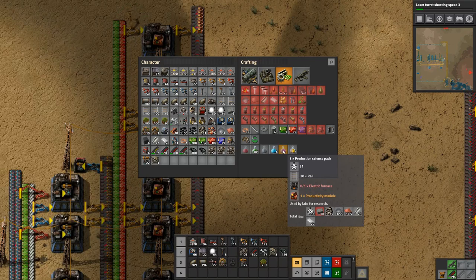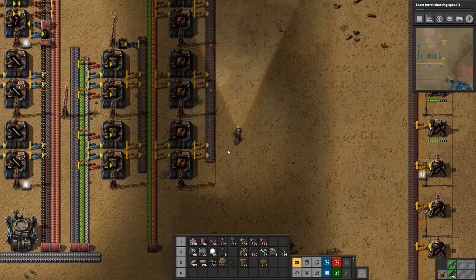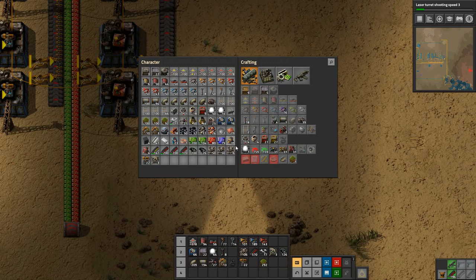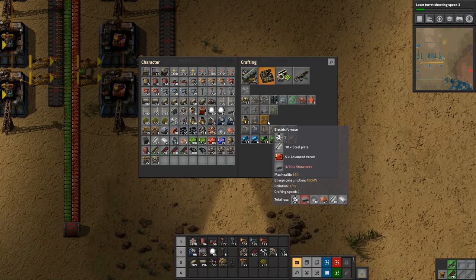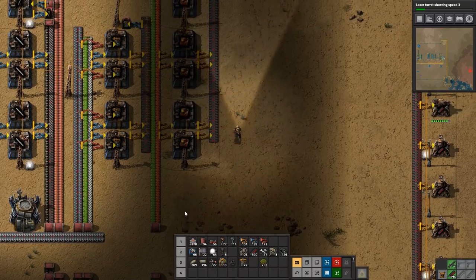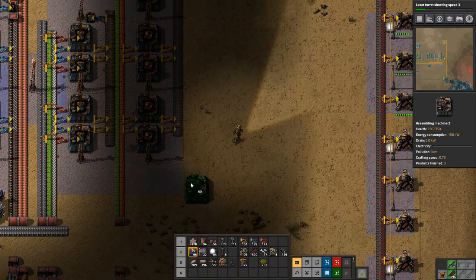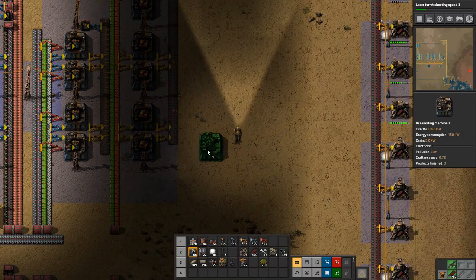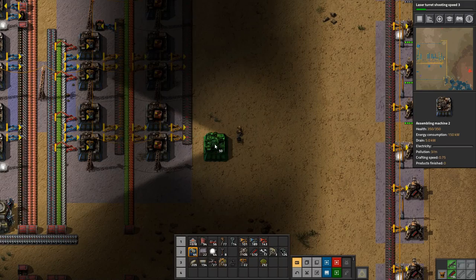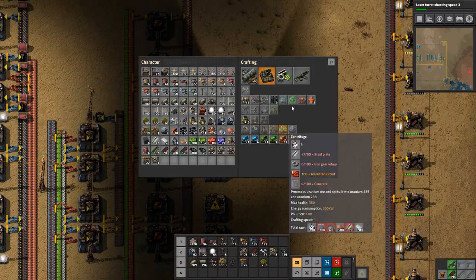Rails are going to be on their own line, so we need to get electric furnaces going on the other side here. What do we need to make that? We need steel plate, advanced circuits, and stone brick — so that's three products that we need for that, which means we can't just stick them on the other side... well, actually we can. Let's do that.